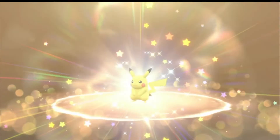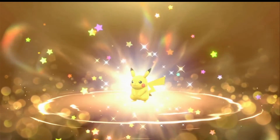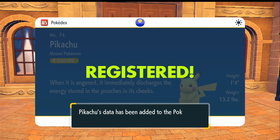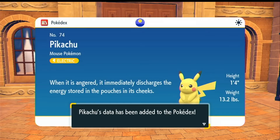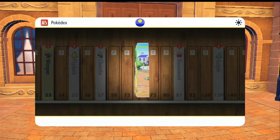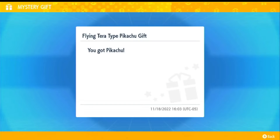Here we go — we're getting our Mystery Gift. We got ourselves a Flying Pikachu with a Tera Type of Flying. When Pikachu is angered, it immediately discharges the energy stored in the pouches of its chest. So there you go — Pikachu, done. And it has the Flying type there.